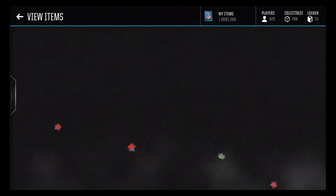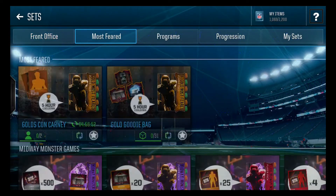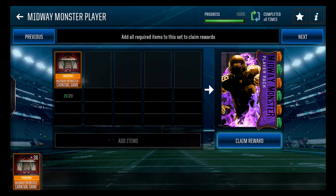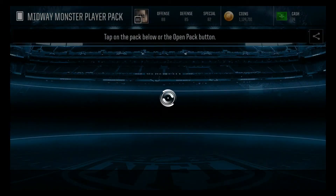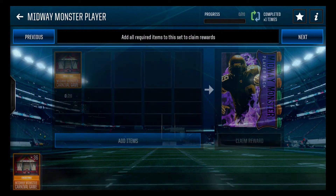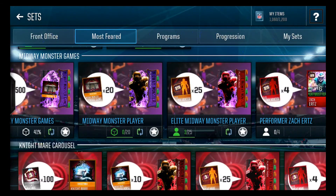Let's go see what we can do in the sets with the players we just got. Can we fill out any of these? We can fill out this one a lot, but I'm only going to do it once just for the sake of your guys' time, to see what we can get. We get a 77 — not bad. I'll trade that guy up later.